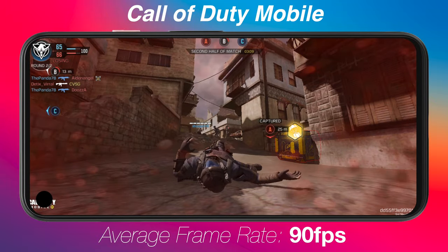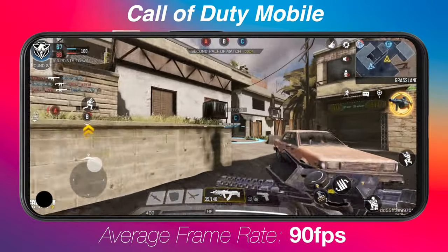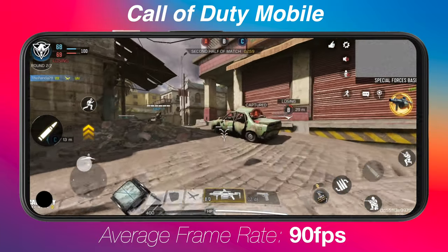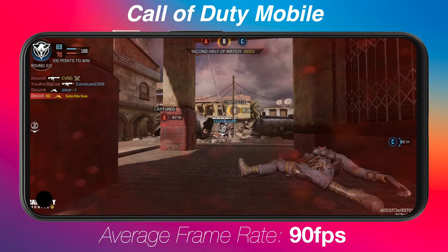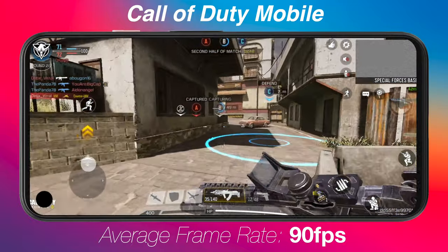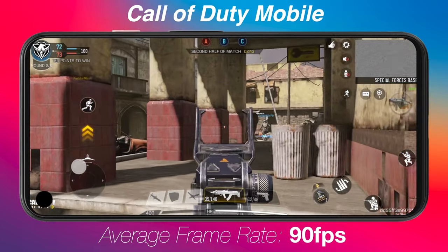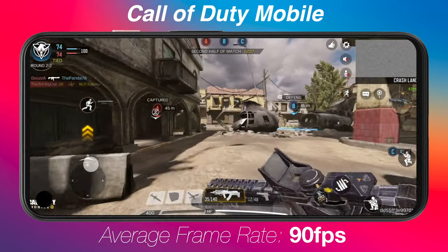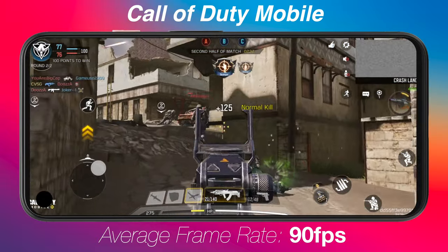Call of Duty Mobile really surprised me. I went into the visual settings, turned everything up to the highest it could go, and it was still averaging 90 frames per second — pretty much sticking at that 90 frames. If you play the Blackout battle royale mode with a ton of players, it will dip down to maybe 60 or 70 frames per second, but in regards to the online multiplayer experience, it was fast, fluid, and exactly what you need for a Call of Duty shooter. While I'm dying quite a lot in this gameplay, that's mainly because of the touch controls — using a controller is a much better experience with most mobile games.